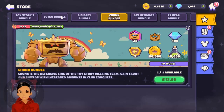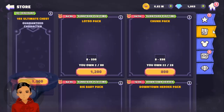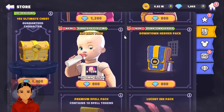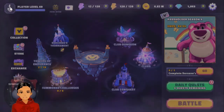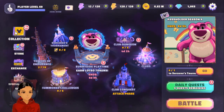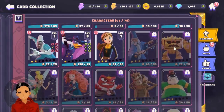You can still get the Big Baby bundle and the Chunk bundle, and now there is the Lotso pack — they put it in towards later on in the event with the premium pricing of 1200 gems. So now you can get the full set of these new Toy Story 3 villains for the event if you want. They also brought in double drops, like they did with the Frozen event — I kind of should have seen that one coming.